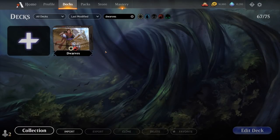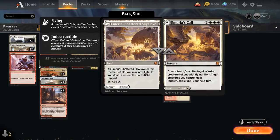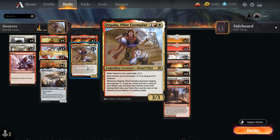Hello and welcome to another Historic game. Today we're taking a look at a red-white Dwarf tribal deck as voted on by my supporters on Patreon. We're going to have a few vehicles in this deck as well to synergize with our Dwarves, and one of the centerpieces of the deck is Depala, Pilot Exemplar.